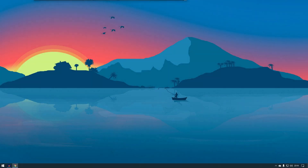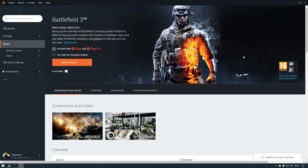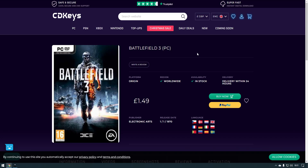Hey guys, what's going on? My name is Sheyi and today I'm going to show you how to play on modded Battlefield 3 servers. It's really simple, really a small installation you have to do. First thing you need to own Battlefield 3 — you can get it from Steam, Origin, even CD keys. The game is really cheap now.